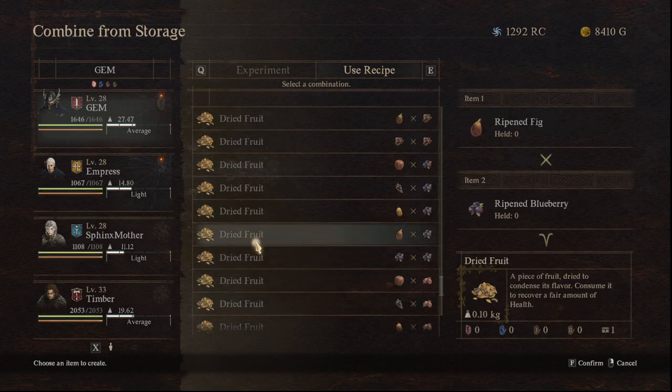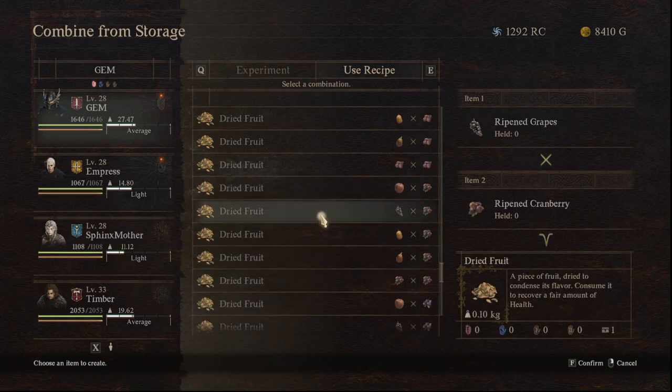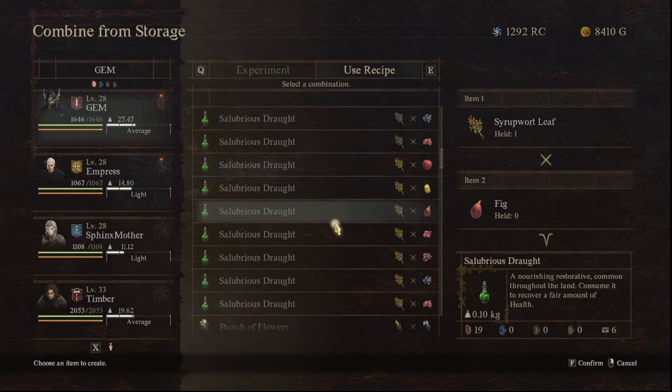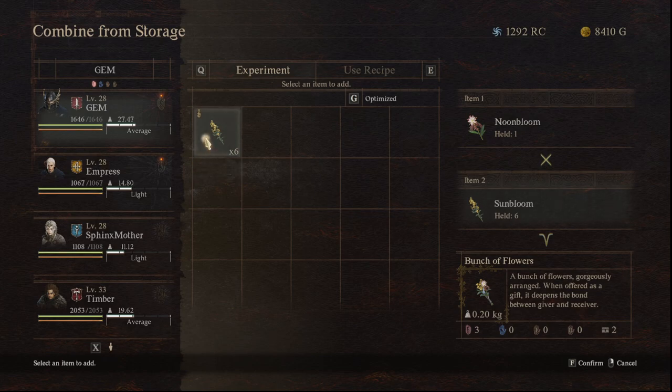You can make elixirs to heal yourself and have legitimate curatives. But I typically just do the basic health potions and basic food, and that's all I need because I keep a healer in my party. So I don't mess with this too much — but just so you know, you can combine and make things within this, and they definitely do come in handy.